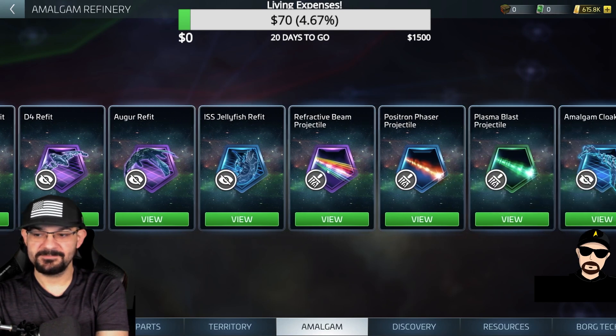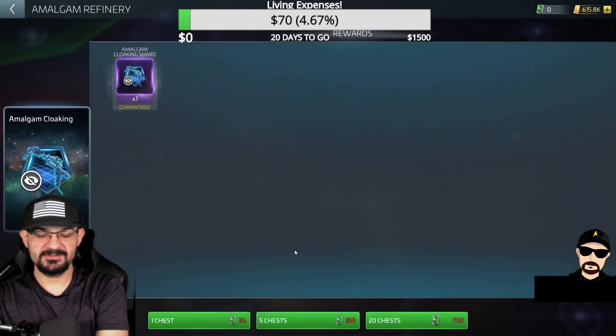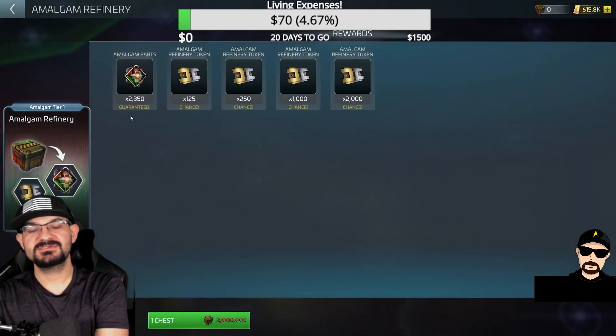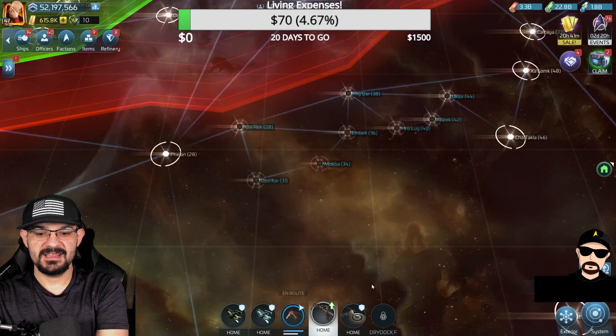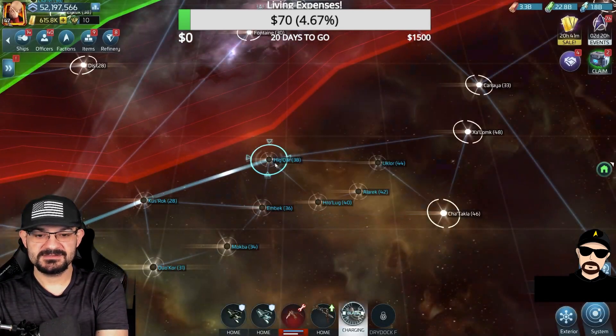Once you unlock the Amalgam, here's the refinery and everything you get through it. The refit for it is a skin tracker. To get the Amalgam stuff, you need the loot — which is two million plundered cargo from Klingon and Romulan supply systems found along the respective borders. So it's two million for your first one and it's going to be located around the border systems.